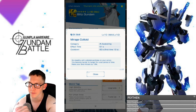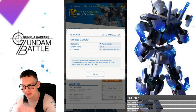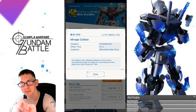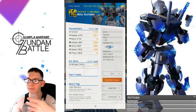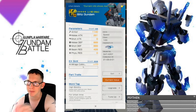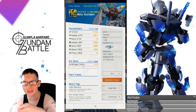Go stealthy with colloid particles on your armor — you become harder to target for a set period of time — and raise your shot attack by 19%. That's the key right there. This mobile suit is definitely going to prioritize its shot attack over its melee. So far it looks like a very solid mobile suit, so let's go check out the arms.